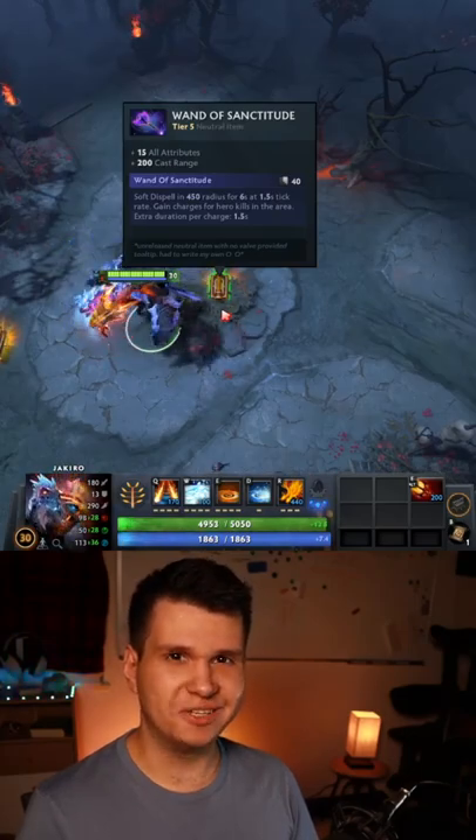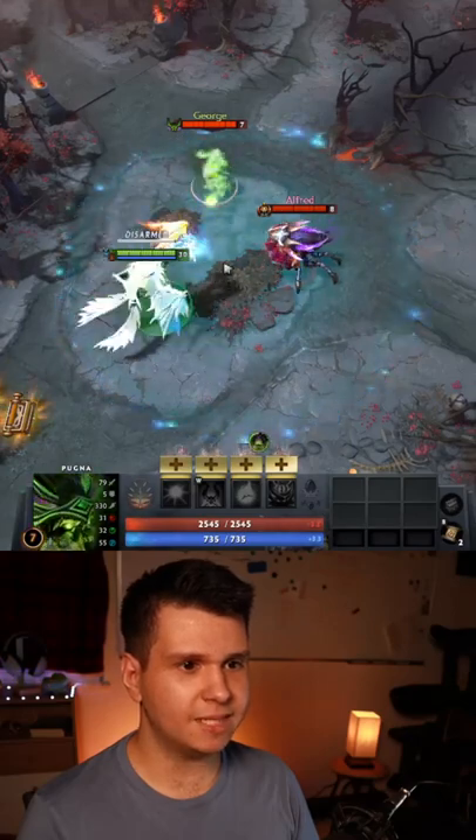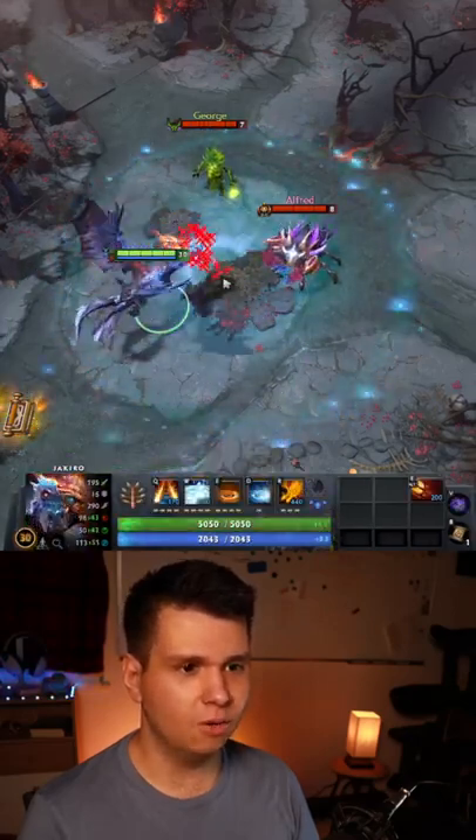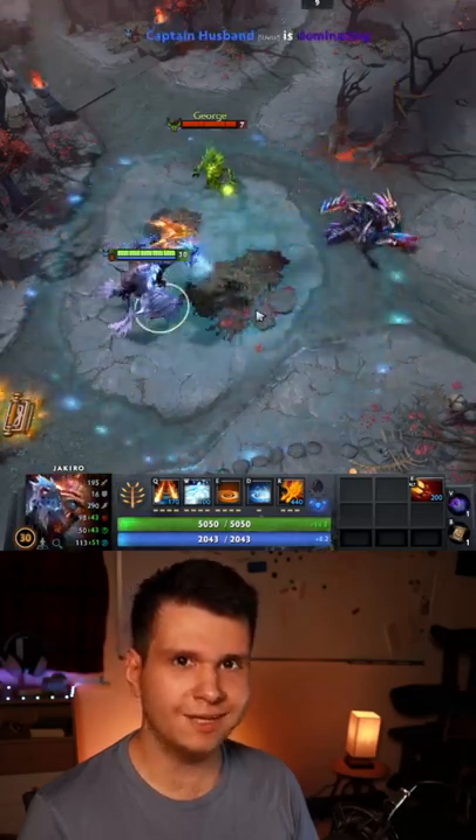First, we have the Wand of Sanctitude. Wand of Sanctitude allows you to cast a field that soft dispels enemies and allies inside of it every 1.5 seconds. Also, if you kill an enemy that is inside of the field, the duration gets permanently increased.